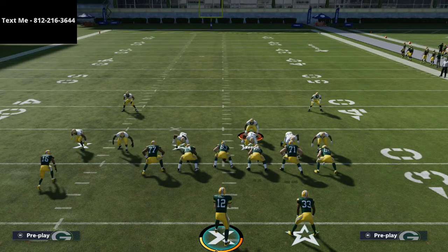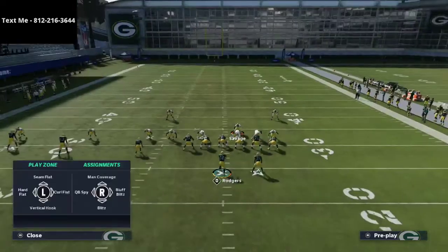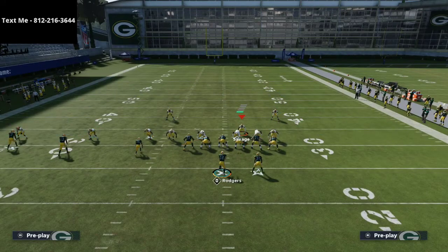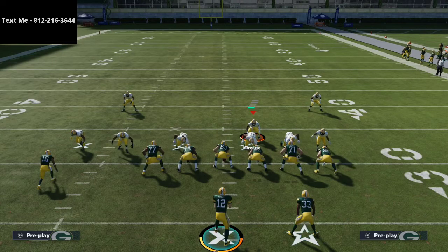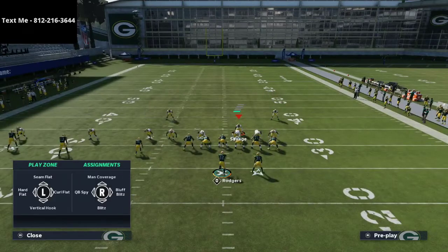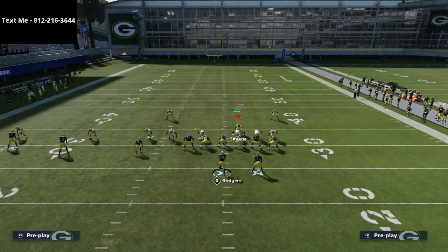There's always a problem receiver in a formation. When trips is set to trips, the problem is the first slot receiver. The number one issue with trips tight end is Tavon Austin — so we're going to man him up. The man coverage won't completely bag him but it will slow him down. The only other thing to worry about is a slot streak on the left side — seam flats do a really good job pressing that, so hot route the slot corner into a seam flat.